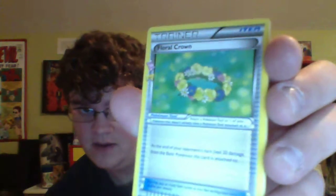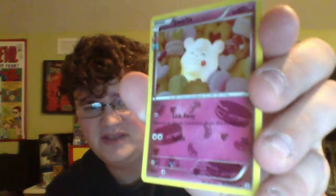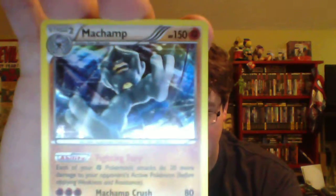Alright here we go — floral crown, red card, Cloyster, Meowth, Rhyhorn, Ponyta, Shelter reverse, Krabby. Ooh, Swirlix — I wonder if that's an evolution of Slurpuff? That's a hollow Swirlix, that's a good looking card. Ooh, hollow Machamp — you cannot go wrong with a Machamp, look at that. Sick first pull already! These generations packs are something else — we had a rough time with the new two Xbox packs, but these generation packs are sick.